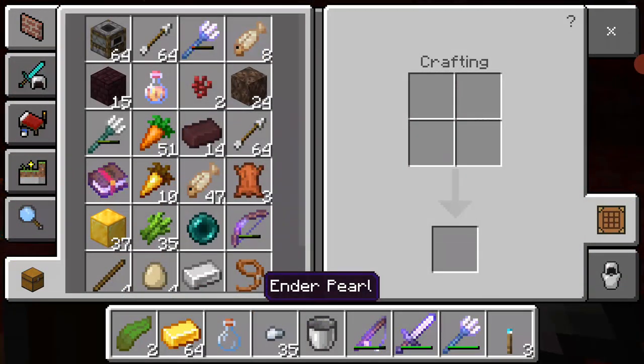I actually need some enderpearls. Very kind sirs — take that. Oh, take that. Take that. Okay, some blackstone.